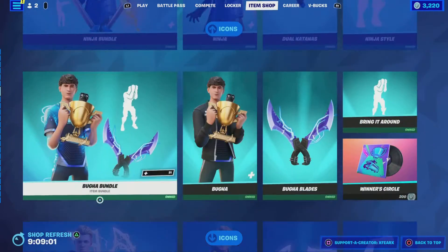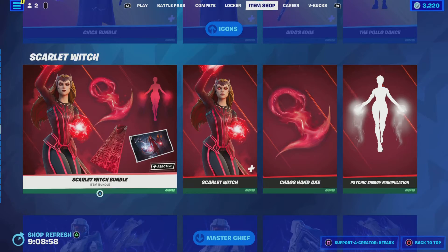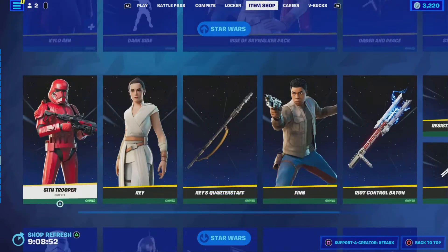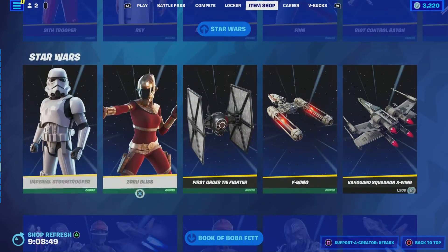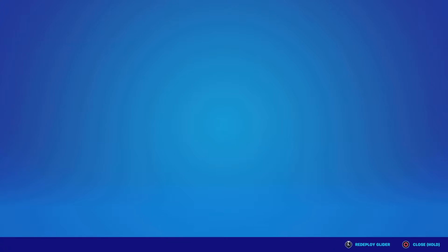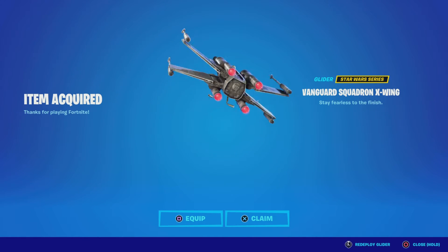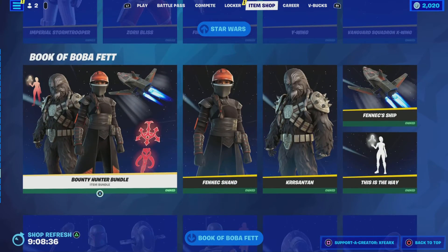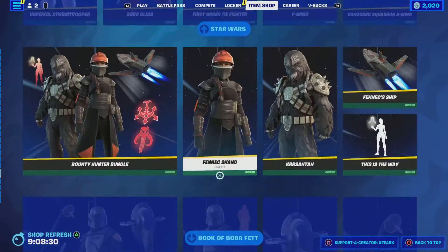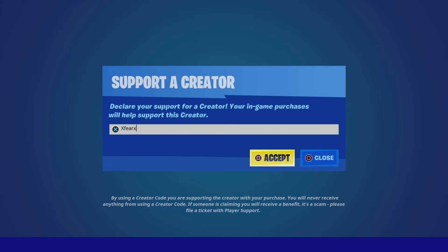We got all these other skins: your Icon Series skin is still in here, your Marvel skin is still in here, Master Chief, the Star Wars skins are still out. I'm gonna support my friend xprx in the Fortnite item shop — I'm gonna buy the last one for the Star Wars skin. You guys can also support xprx in the Fortnite item shop — it really helps him out, so shout out to him.